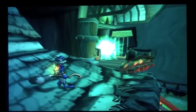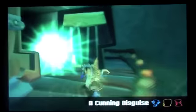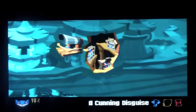Hey everyone, this is my walkthrough on Sly Cooper and the Thievius Raccoonist. We are in episode 1, Tide of Terror, and we're gonna do the last level here in the first part of the hub, which is the Cunning Disguise.